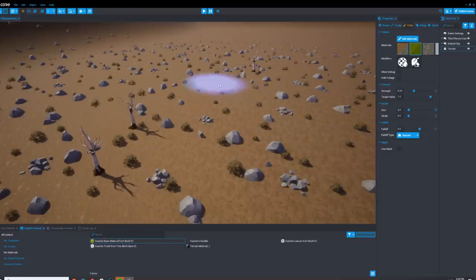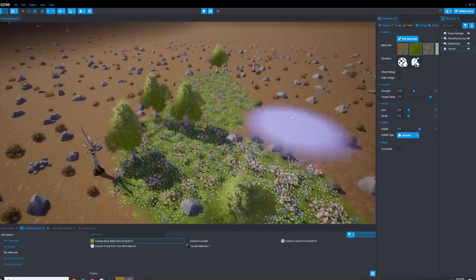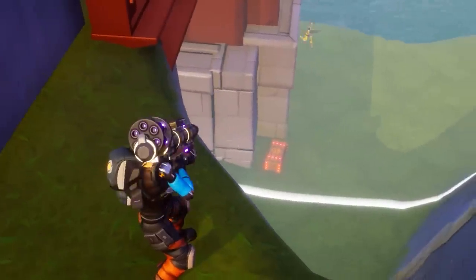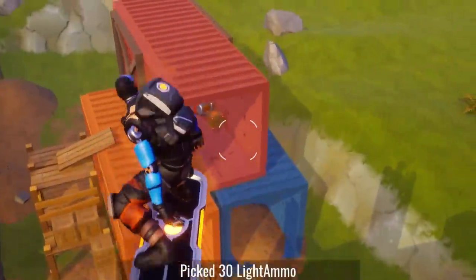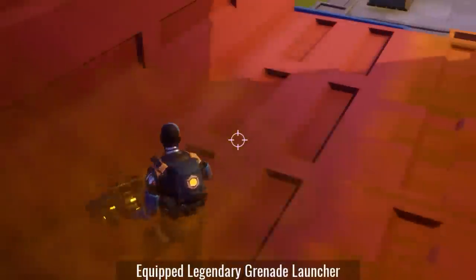Just like in Minecraft you can build up your own environment for other players to explore and even paint your own terrain with their easy to use construction kit. Once your game is ready, just hit the publish button and other players can play it on the Core platform for free. New games are being published every day for you to build, battle and explore with friends, so be sure to check them out by clicking the link in the description below.